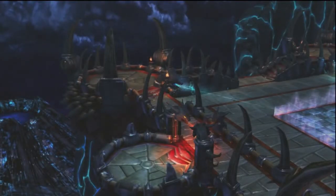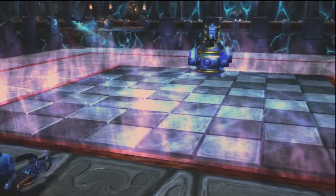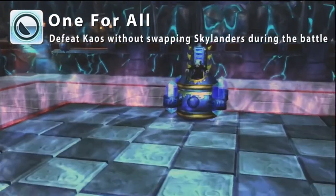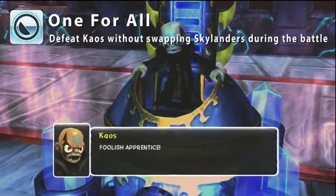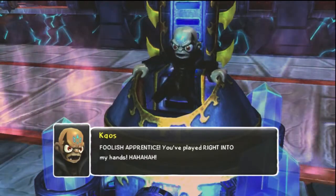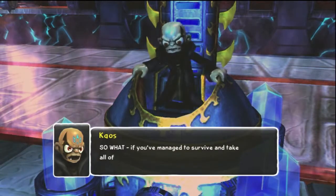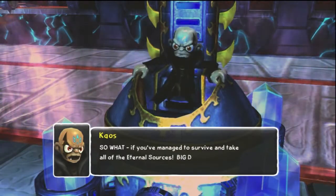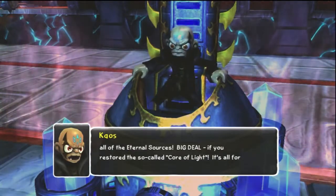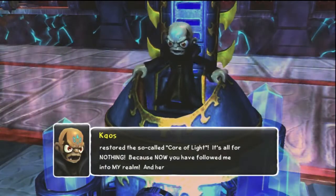What's up guys? This is Matt and Jake here and we're doing an achievement guide. This one's called 'One for All' in Skylanders Spyro's Adventure. It's worth 60 points. Pretty much, to get the achievement you have to beat Chaos without swapping Skylanders. If you die or switch Skylanders, the achievement won't pop.